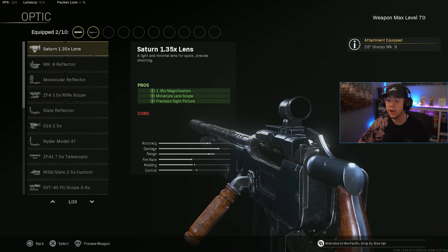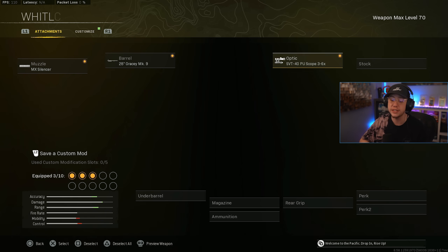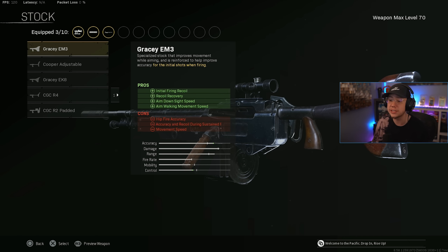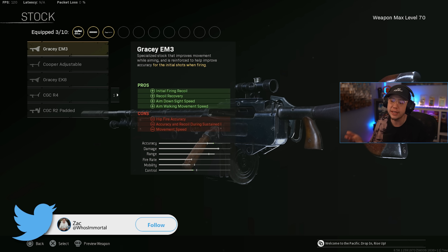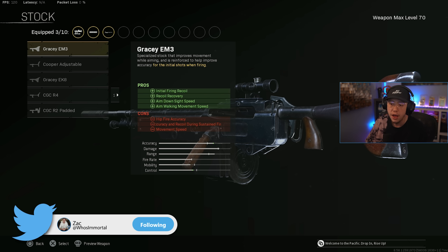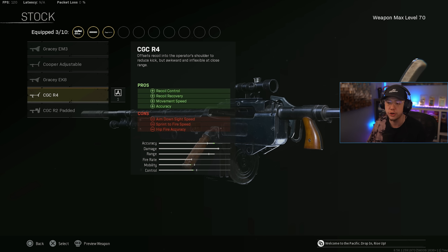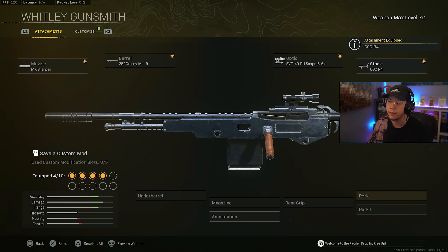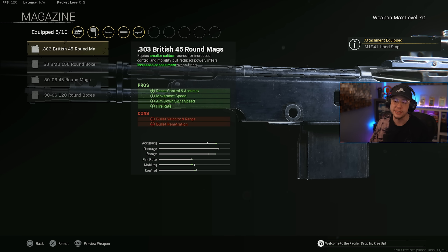For the optic, go with whatever you're most comfortable with — whether that's the G16 2.5x, the 3-6x, or any other optic you know you'll consistently land shots with. For the stock, you've got a couple of choices: the EM3 gives better initial firing recoil, while the R4 offers better control, movement speed, and accuracy. I'm going with the R4. For the underbarrel, pretty basic — going with the Hand Stop.